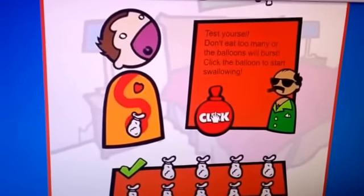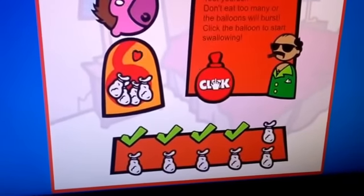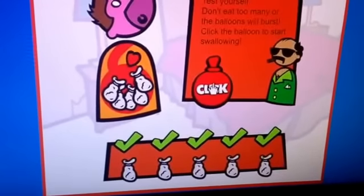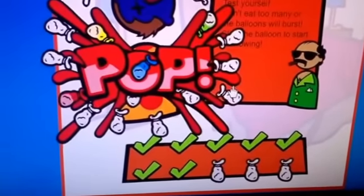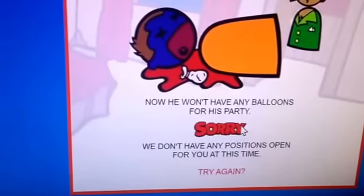So you click it once, you click it to four, you click it to five, then you'll blow up at eight — I meant eight, yeah. So you get seven. That's obviously what I said.